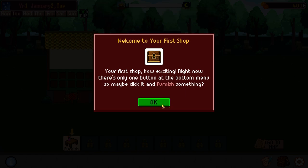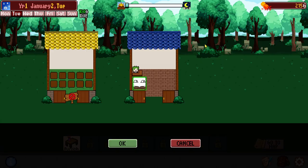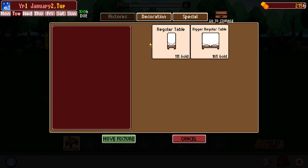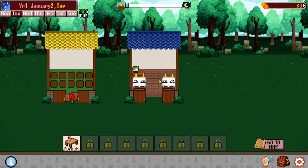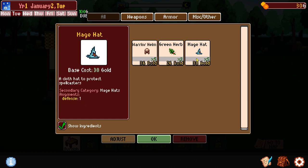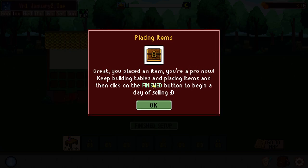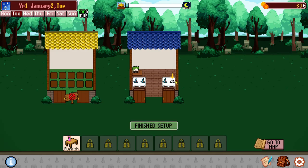Right now there's only one button at the bottom menu, so maybe click it and furnish something. Here's my shop — there's me, there's my roof. We'll eventually start growing some herbs and things. We're going to go ahead and throw some tables in — let's throw in a big regular table right there, and another one. Why do the little table when you can do the big table? And it fits. Now let's throw some of this junk we found — we have five helmets, three herbs, and five hats from that last quest. The hats sell the best, so let's put those hats out here and sell them and make some cash.